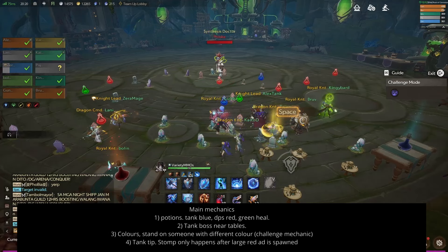Before we jump into that, I just want to talk about the first four main points I've put on the screen. Your potions are the same as Elite Mode — grab the same potions. Second, the tank should tank the boss near the tables with your back up against the wall. It helps a lot with the colors and just everything going throughout the map if you're up against the wall.